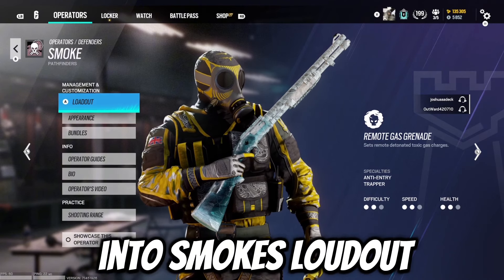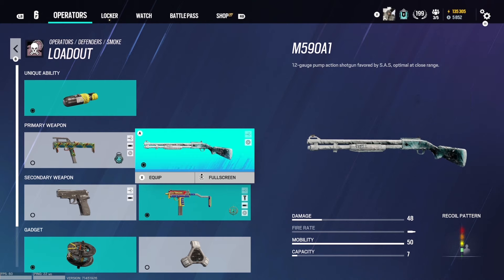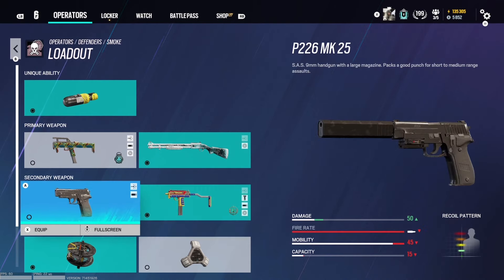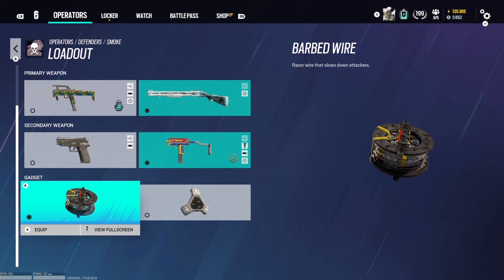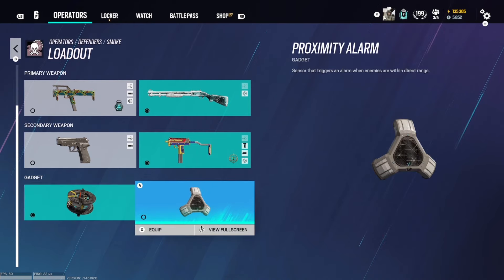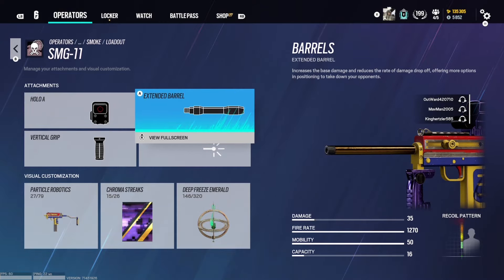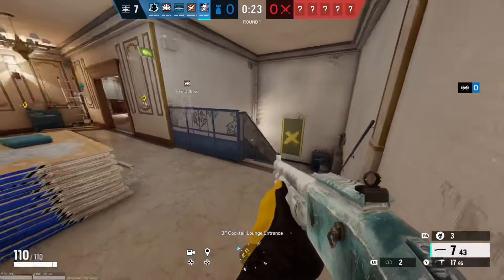Let's get straight into Smoke's loadout. For his primary weapons, he has this SMG and the M59 shotgun. I would run the shotgun over the SMG because one of his secondary weapons is the SMG-11. You can run that over the pistol so you can have an automatic gun. His secondary gadgets are barbed wire and proximity alarm. I run the barbed wire. Here are my attachments for the SMG-11: I use the holographic sight, extended barrel, and vertical grip to help out with the damage and recoil.